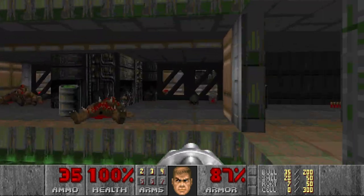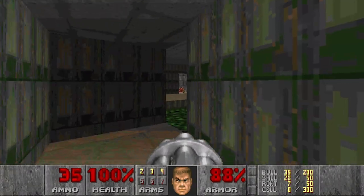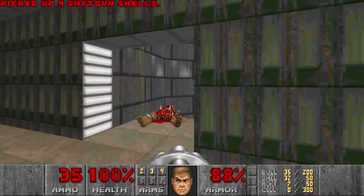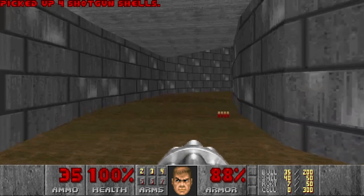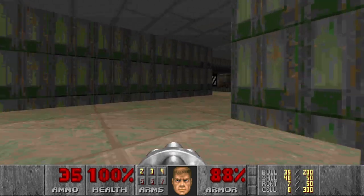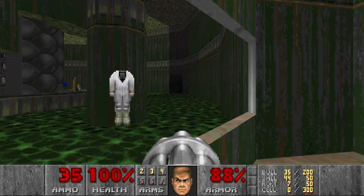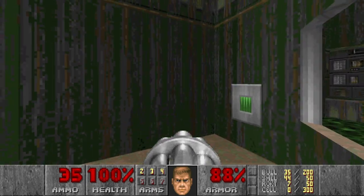Let's go here. Radiation suit — do I need it? Maybe. I'll grab it later when I see some more damaging floors. Is there anything here? Maybe this wall can be opened. Yes — I don't know what it does. Maybe it opens this passage, but I don't remember it was already here.